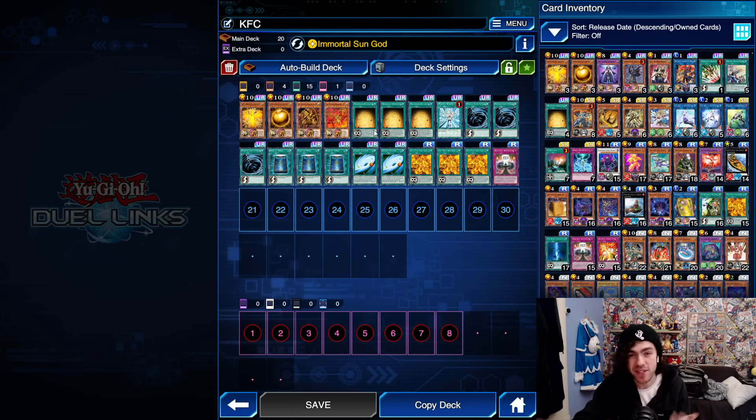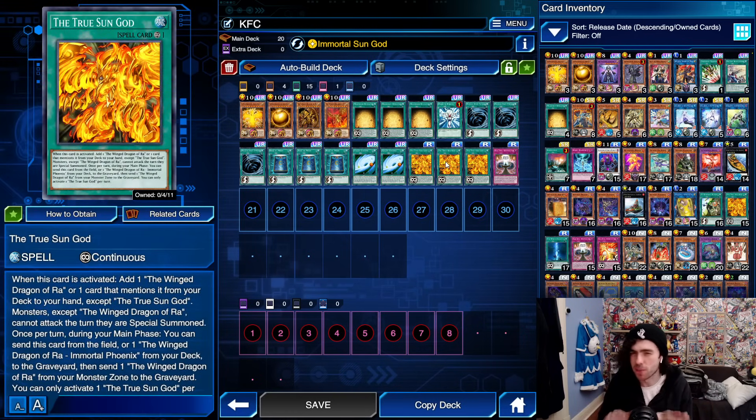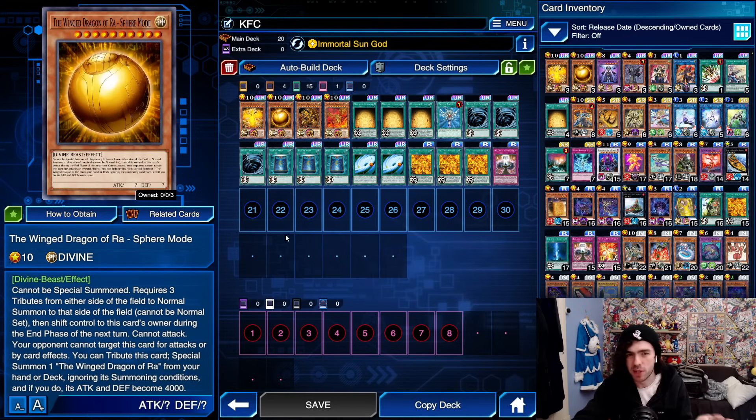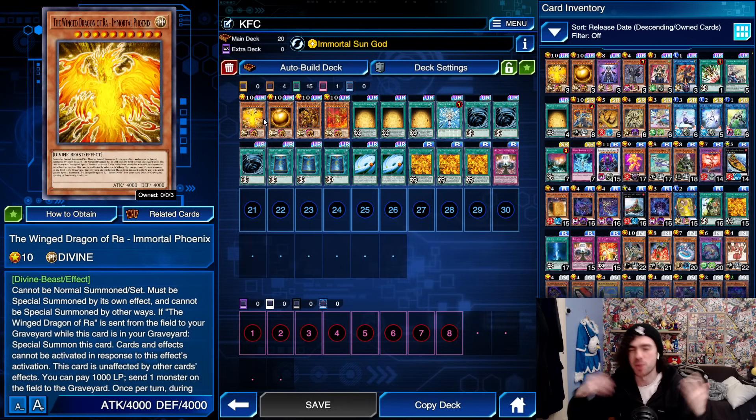The other main downside is that both of your main searches and core components are continuous spells. So if your opponent has a set Cosmic Cyclone or a set MST, that's going to screw up the game completely. This decklist is basically a two-card combo between these two cards, ending on a big Ra or ending on your Sphere Mode for turn one, which goes into your big Ra on following turns and then into your big Phoenix as well.